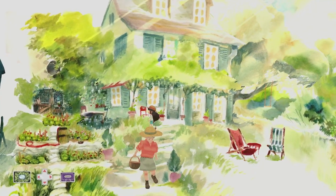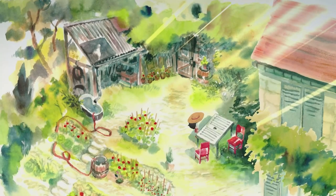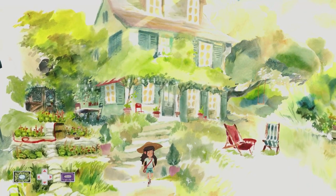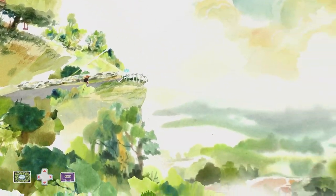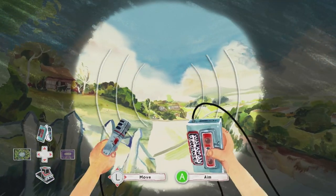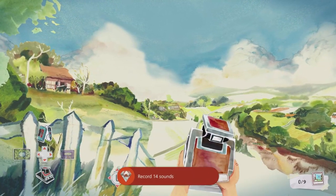Head towards the cave entrance and find tape number 11 on the table. Follow grandma out the front gate, then turn right to the viewpoint — we can collect our last sound. Interact with the viewpoint and aim at the village. That will get us the 'Jean-Claude Van Damme' achievement for 90 Gamerscore. Take a picture and quit out of the view, then catch up with grandma.